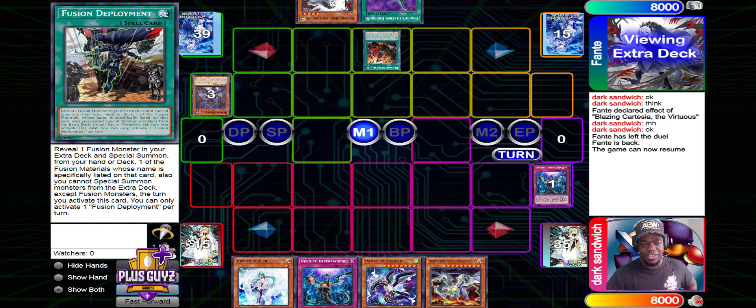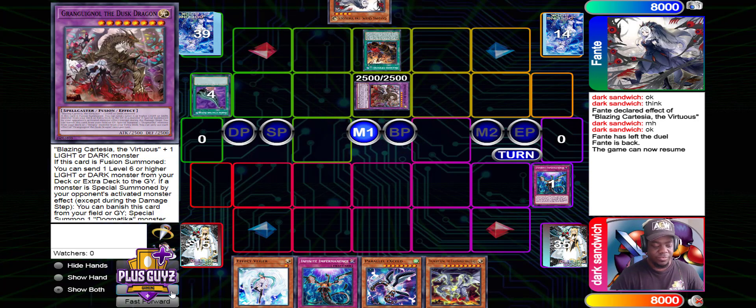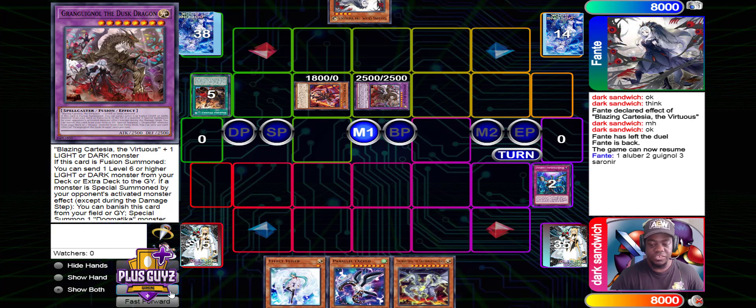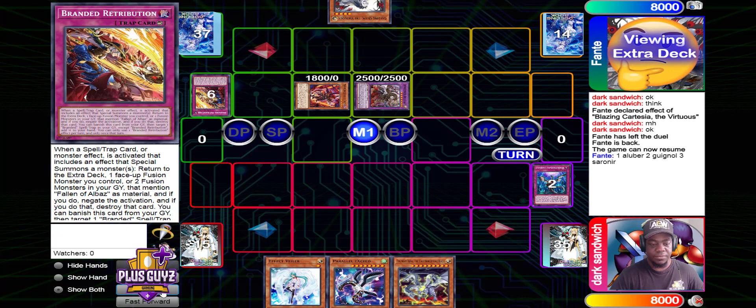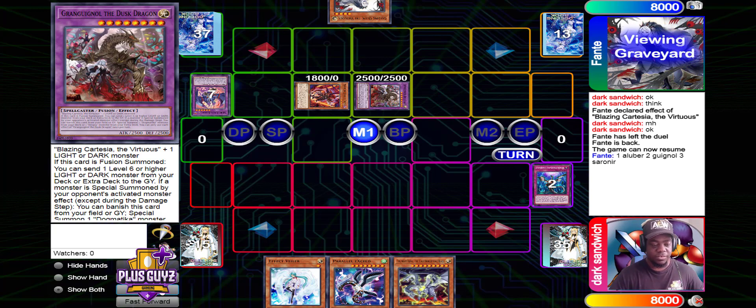We're going to activate Imperm, of course we're going to chain to that. Bring out the Dusk Dragon. Opening Special Summons Aluber of Thet — Chainlink 1, Dusk Dragon is Chainlink 2, Sirenair is Chainlink 3 — and we're going to shoot another Imperm, this time at Aluber. No Branded Fusion for you.